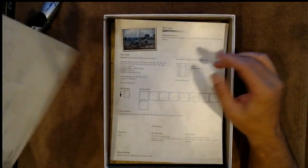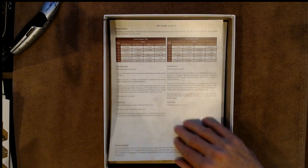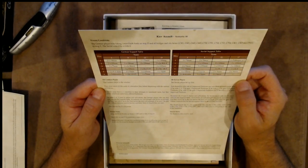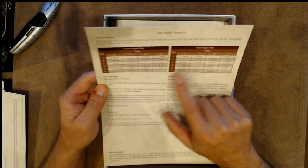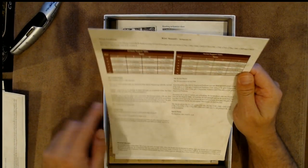And like I said, looks like there's a scenario on each card. So we have one, two, three, four, five, six, seven, eight, nine, ten scenarios. Then we have the Kiev Assault, scenario ten, which is set up a little bit differently — you have a support table for both the Germans and the Soviets. Scenario eleven, and a couple more scenarios there.